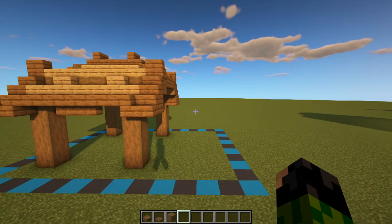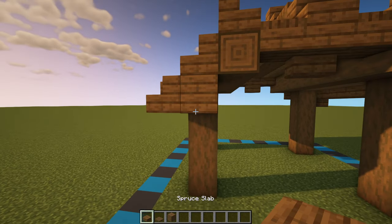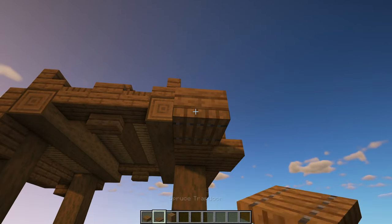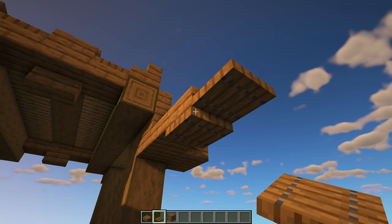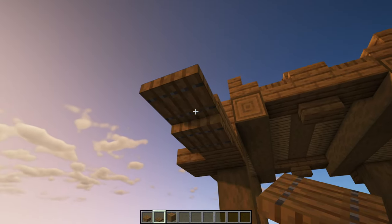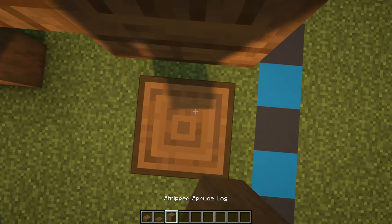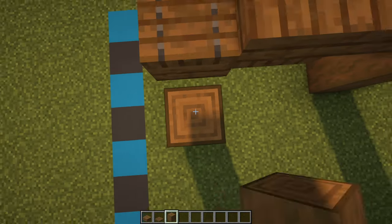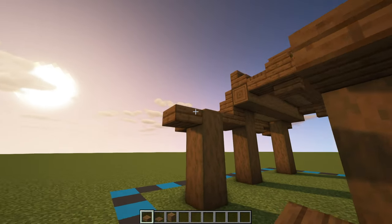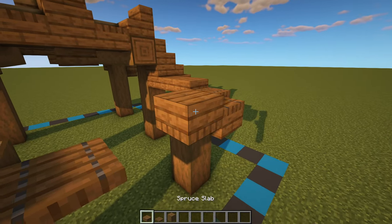Now we can add the roof for the outside working area where the armorer will be doing his forging. Grab your spruce slabs and place one, two on the bottom part of this full spruce plank, with a spruce trap door underneath and then one just in front. Make sure the trap door is up by a couple of pixels. Do the same round here: two trap doors, a spruce slab underneath the outer trap door, and then one, two, three strip spruce logs on both of those sides. Have a spruce slab just in front of them, a spruce trap door in front and on top, and a line of slabs going all the way across.